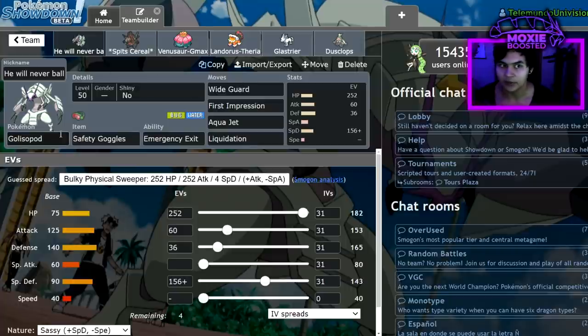Another thing Golisopod does that people don't realize: being Bug and Water type means it can wall both Glastrier and Metagross to pretty much no end. Metagross does zero damage to it — think about the moves Metagross runs: Iron Head, Ice Punch, Stomping Tantrum, Protect. All of those are resisted by Golisopod. Because it's so physically defensive, it takes around 20% maximum. This Golisopod even lived a plus-two Max Rockfall from Metagross. You can KO everything around the Metagross and just 1v1 it in the end, which happened a few times.